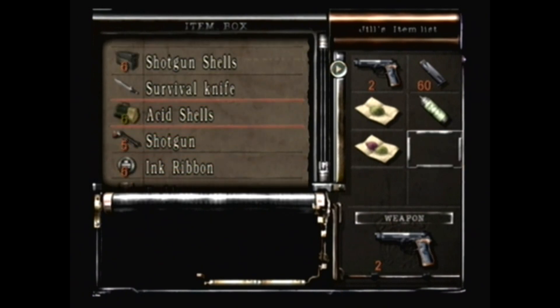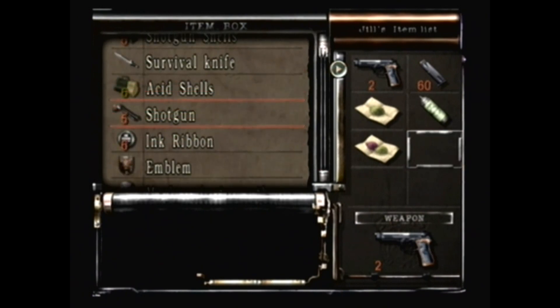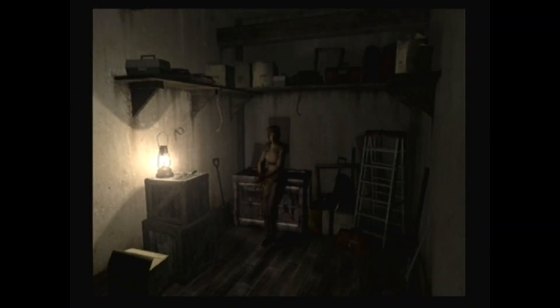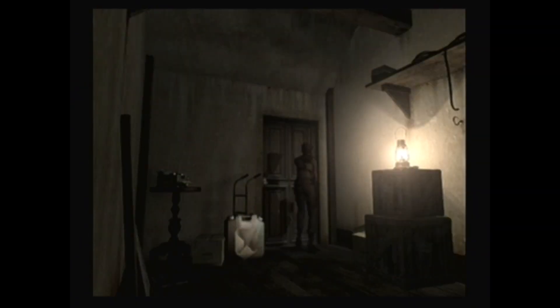Should I take out another weapon? I guess I'll have it in its place. I should just be able to skip the fight again, like you can in the first game, which I didn't know the first time I played, but I guess that's to be expected.